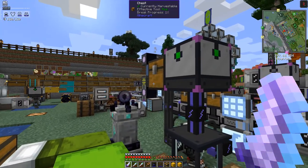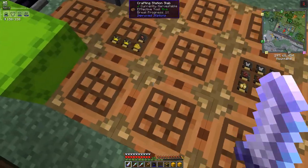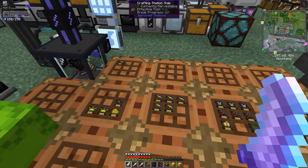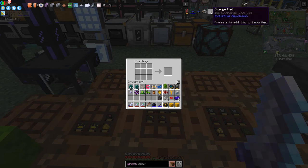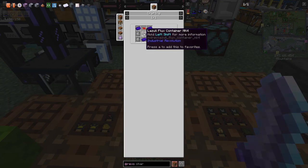I'll wait for the current module installation to finish, then take those out. We can also make a charging pad from Industrial Revolution — the recipe is four steel ingot plates, three enriched nickelite ingots, one Lazulite Flux Container Mark 4, and a Mark 4 circuit. It's fairly expensive but I've got all the bits ready.